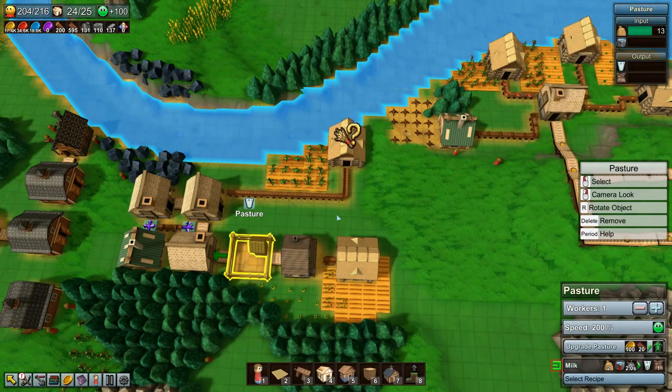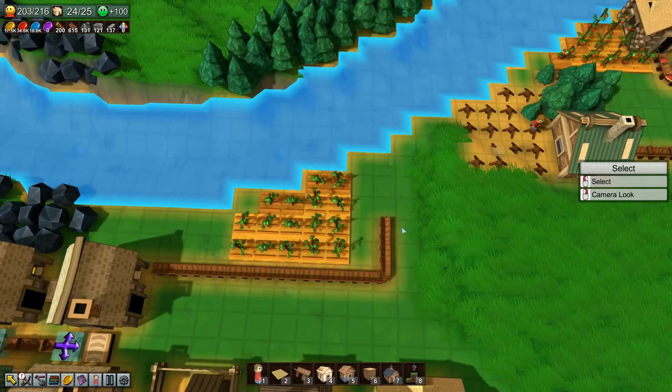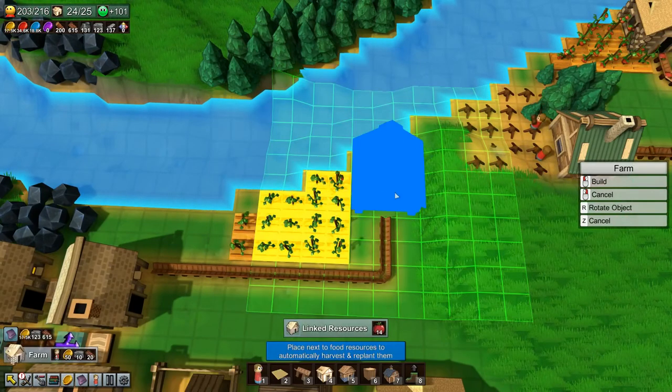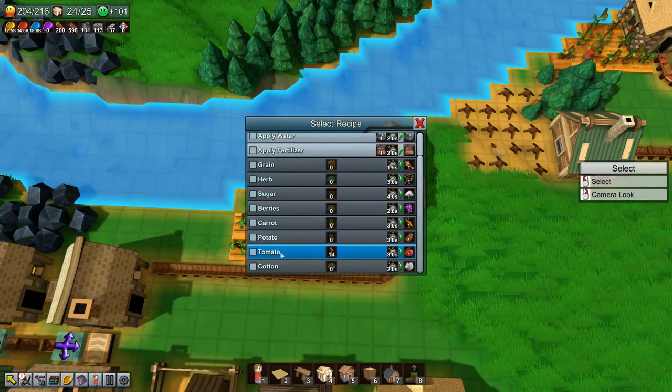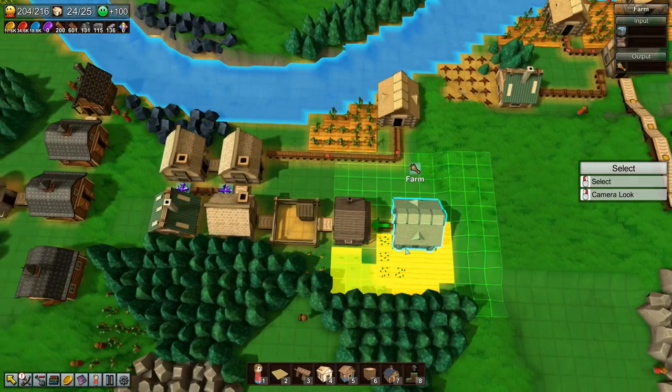It has animal feed, so why is this not producing? Let's delete it and build it again — tomato. There, that's much better. I don't know what happened there.